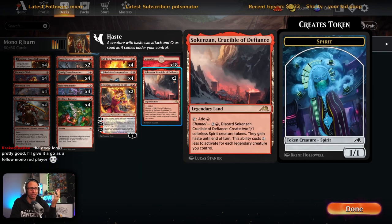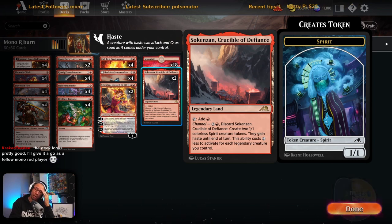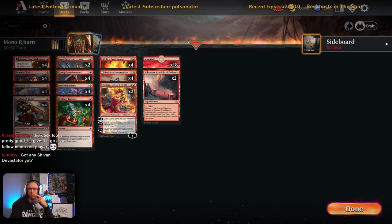We're playing 20 lands in Best of One — we could probably cheat the system and play 19, our curve is so low. A couple of Sokenzan for utility. I'd love Den of the Bugbear. Running more creatures less burn — there are Thundering Raijiis and other good hasty creatures, but I've found this burn version with Kessig Flame Breather just gives you reach. Every time you cast Calling in a Professional that's four damage, and you can just sit behind your walls and burn their face.